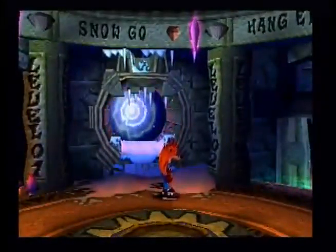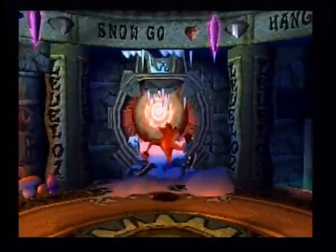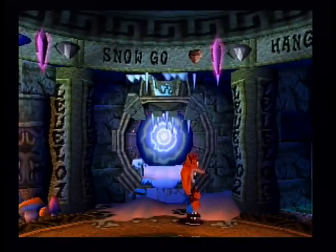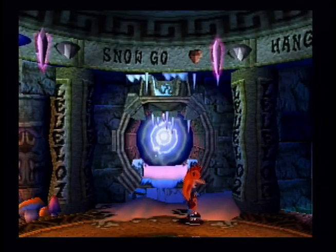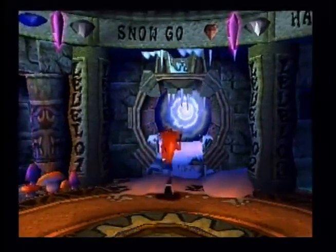Last time we just got through the introduction and got everything at Turtle Woods and Snow Go. I did get the gem off camera — I feel like such an idiot for missing that. The switch that makes the blocks appear was on the bouncy block the whole time; I just had to jump a little bit higher.